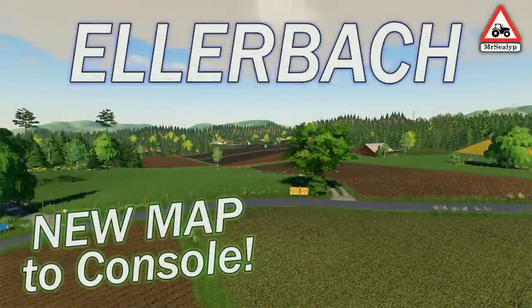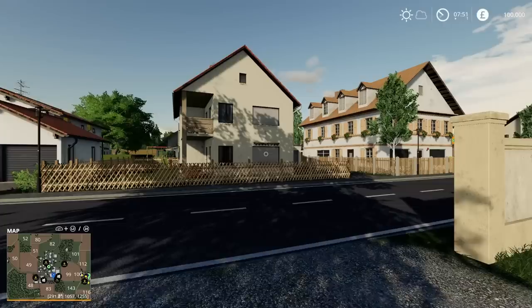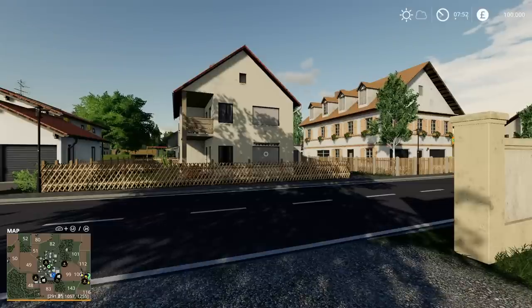Welcome to this look at a new map to console on FS19, with me, Mr. Seely P. Welcome to Ellerbach. This is a new map to console — it's been out on PC for a little while, but it is new to console. This is a map by Moos Agra, set in Bavaria, southern Germany.